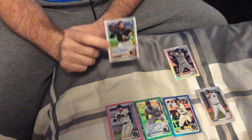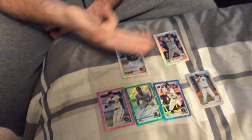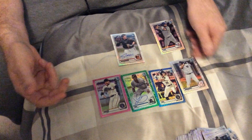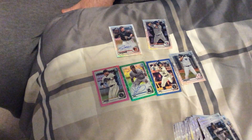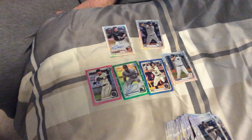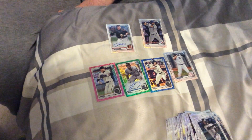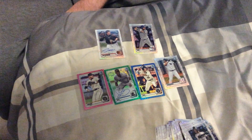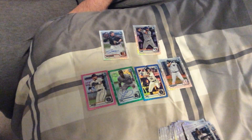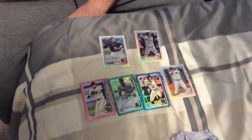This is probably the best autograph I've ever pulled out of a box. I'm really happy with that. Really good box — three color, Jasson Dominguez as a PC item, and then an Adley Rutschman auto. I typically don't collect him, but this will be in my collection for at least a few years. Hopefully he does something and then I can sell this auto. Thank you for watching, please subscribe and like this video. Thank you.